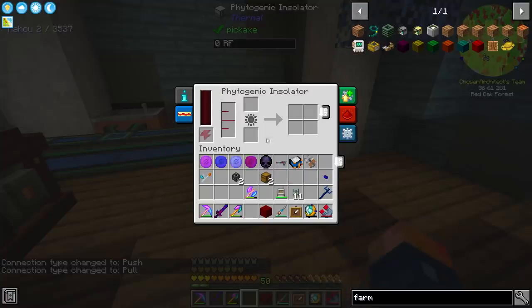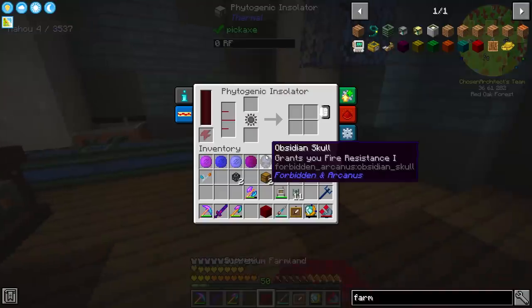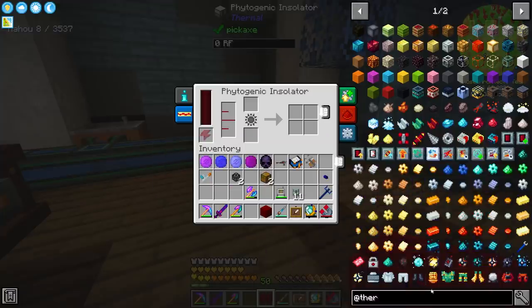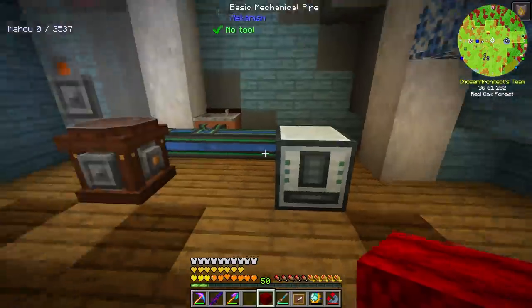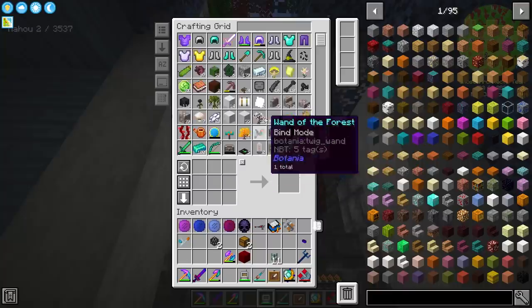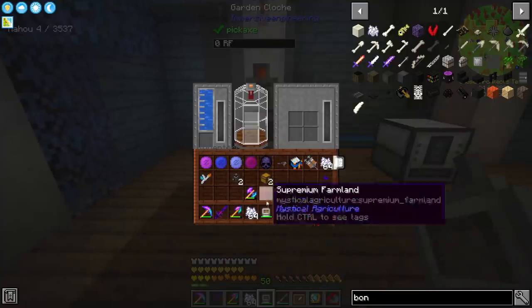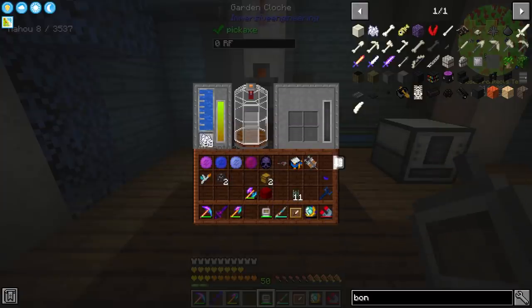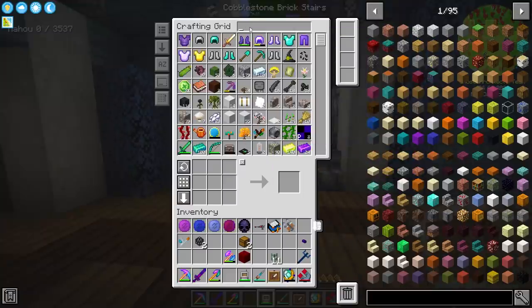Both of them will be filled with water. They both can receive fertilizer, so I plan on going with bone meal. This one — the Phytogenic Insulator — can have a better fertilizer from Thermal called Phytogrow, but Phytogrow requires a bunch of items to make. Bone meal is probably the easiest thing to obtain if we're going to put anything in here. So bone meal it is — let's grab two stacks of bone meal. You can see it's now consumed the bone meal, and this also gets bone meal.